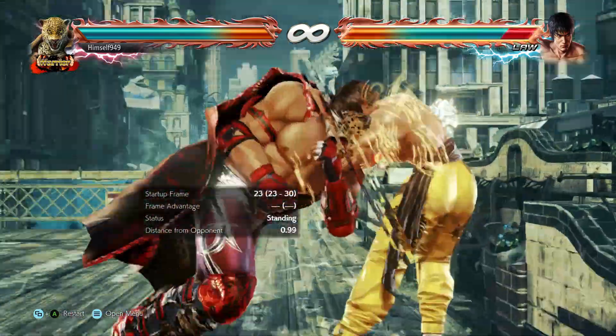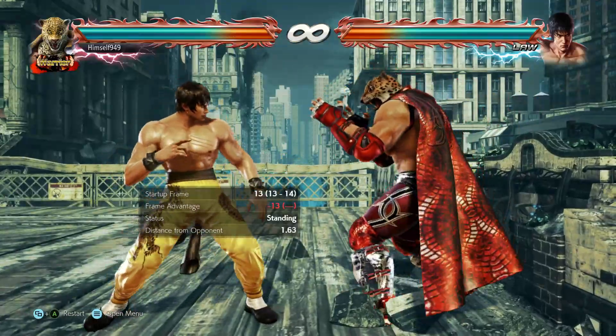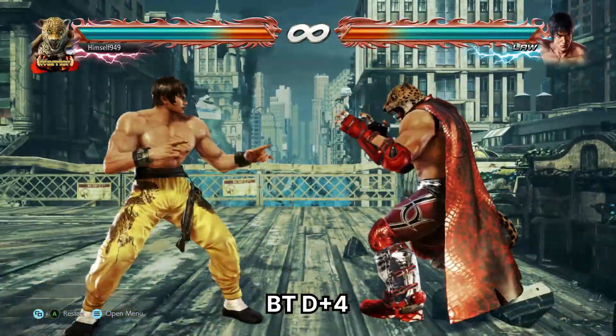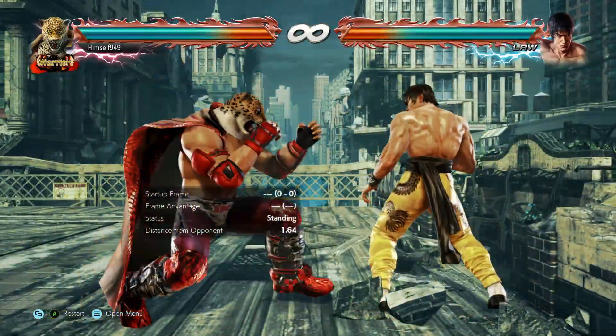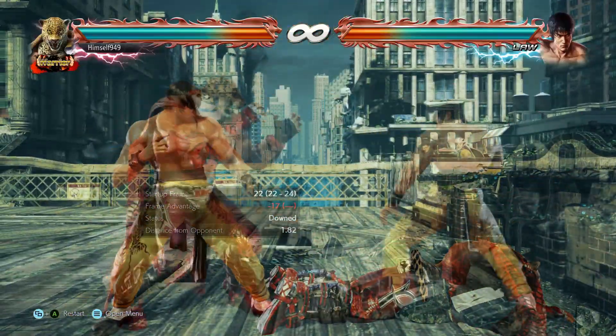What they can do though is stand — that way they can block it and then they can punish you. To cover that we have drop kick. From my testing, this is also guaranteed on tech rollers, and even if it gets blocked, you won't take that much damage. It also low crushes the low wake-up kick.